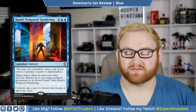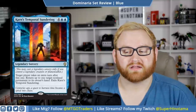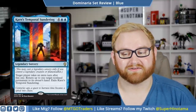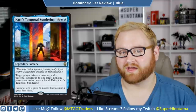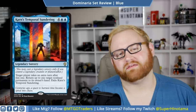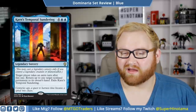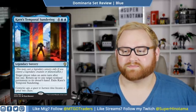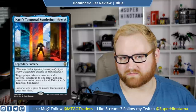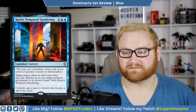We have Karn's Temporal Sundering — the art on this card is ridiculous, just straight-up amazing. Noah Bradley outdid himself. Six-mana legendary sorcery: target player takes an extra turn after this one, return up to one target non-land permanent to its owner's hand, exile Karn's Temporal Sundering. This card is super good if we want to get into a Time Walk-type situation. I'm not really sure of its validity in draft or sealed, but in standard this might see play. At six mana it's a one-off rare in draft and sealed, but otherwise it's fantastic and full of flavor.